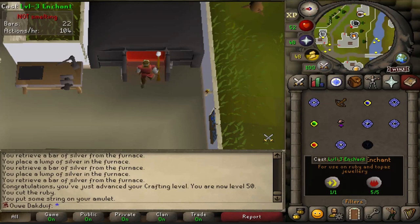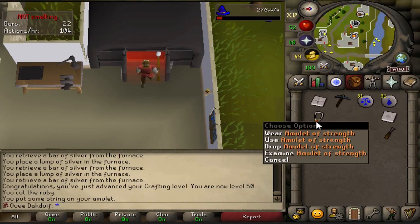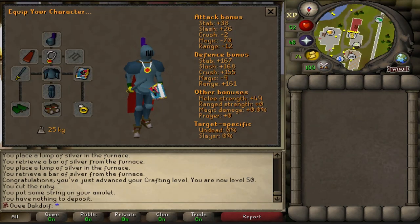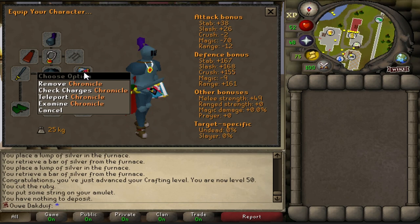Kapow — amulet of strength! So this is my gear right now, and to get the best free-to-play gear possible there are only three more items that I can improve: the rune sword, the strength amulet, and the Chronicle book.